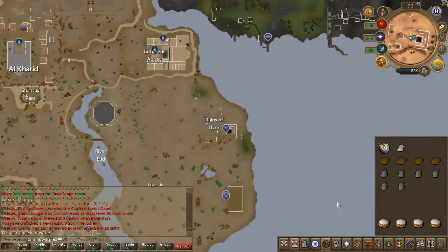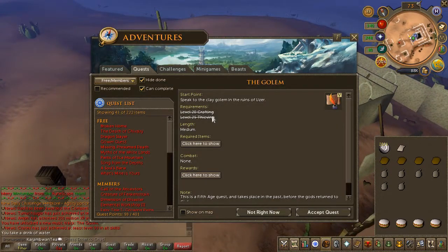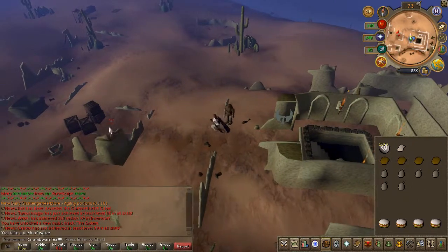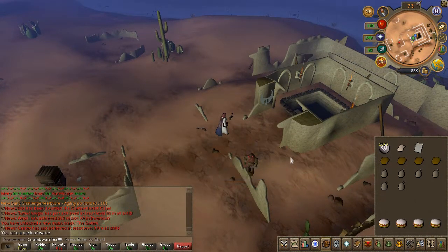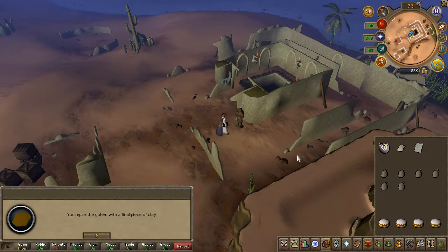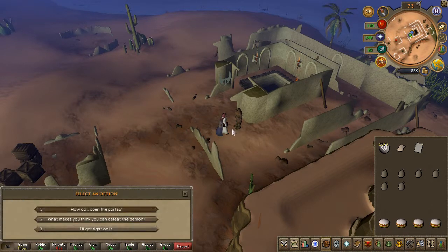To begin the quest, head to the ruins of Uzzur and speak to the golem and accept the quest. Pick up the letter just west and read it. Use your soft clay on the golem to assist in its repair. Your character will automatically use the four of them once you've used one. Speak to him again and choose the first chat option.